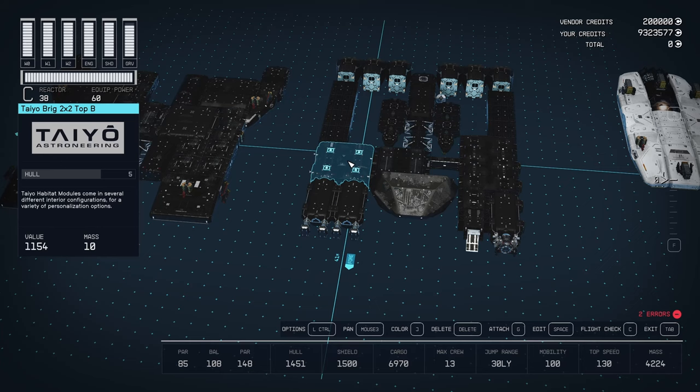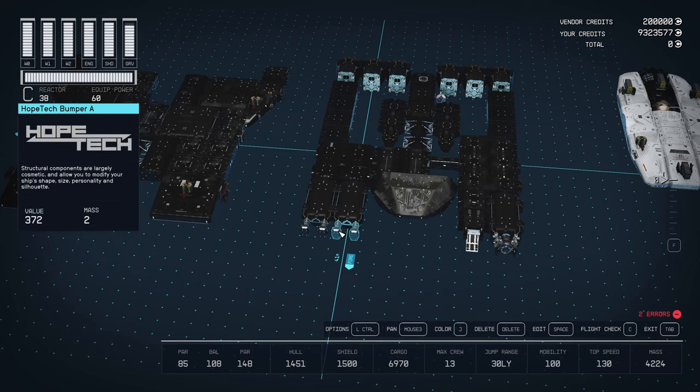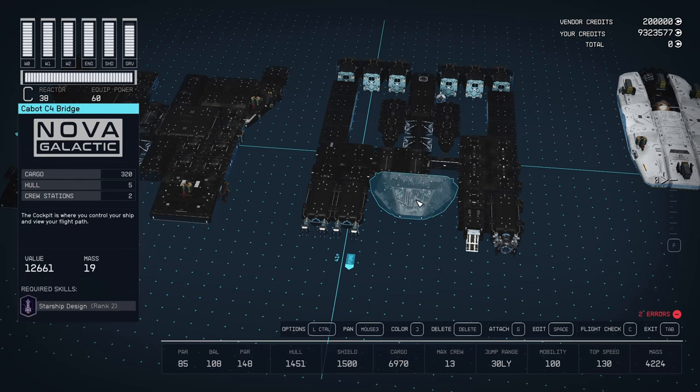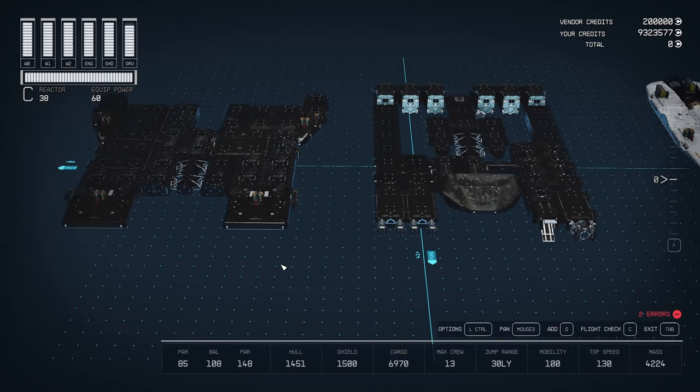We have the 28T Defender shield generator — second best shield in the game — the Tayo brig, Nova Galactic armory, Nova Galactic workshop, two of the HopeTech bumper A's, seven of the Galleon S202 cargo holds (three on one side, four on the other), six SAL-6830 engines — that's how we achieve 100 mobility — and the Cabot C4 bridge. That's it for the lower level.